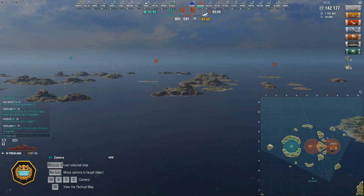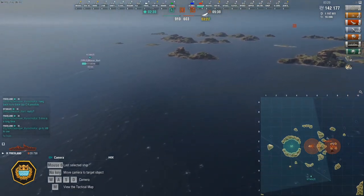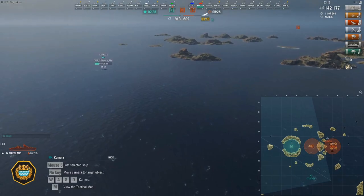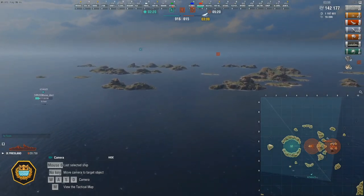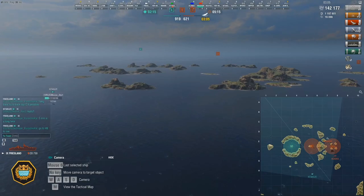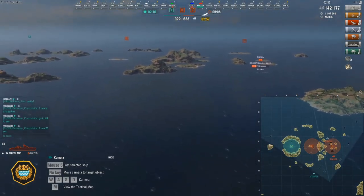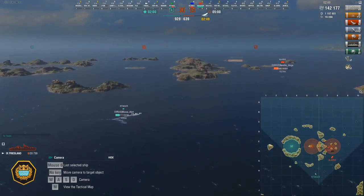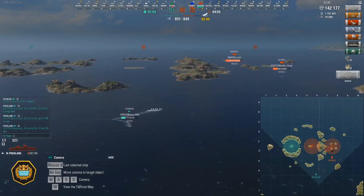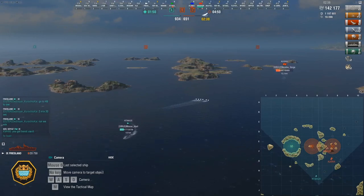While this is going on, let me talk a bit more about the build. The captain I'm using on this doesn't have AFT. In the future, I'm probably going to make a specific captain for Friesland. I'll probably drop Concealment Expert and just go with a full gun build with AFT. I don't think you get enough out of IFHE - just run Basic Firing Training, Demo Expert, Superintendent. I'll link everything below so you guys can check it out.